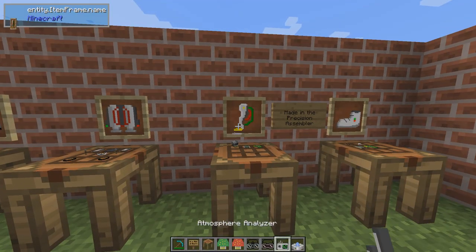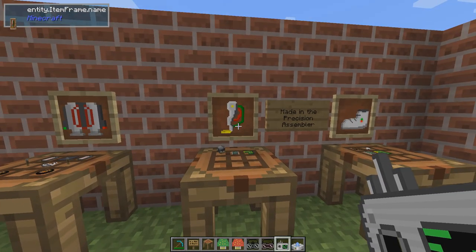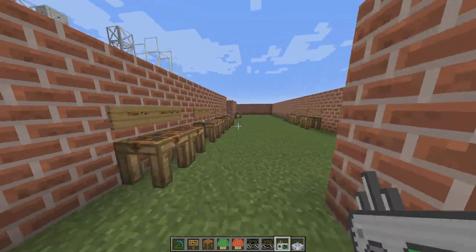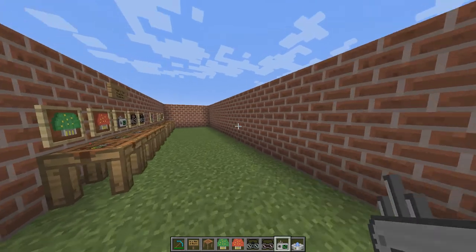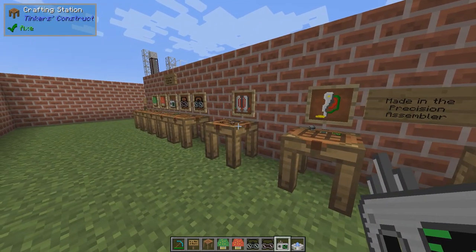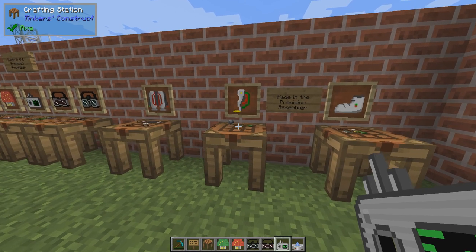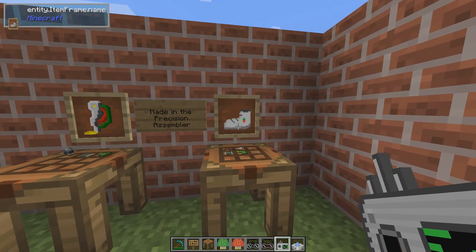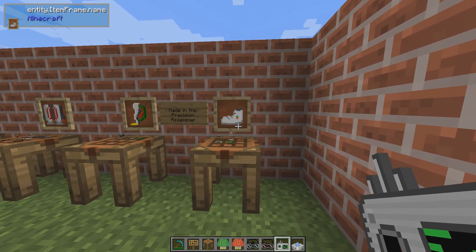The bionic leg upgrade can actually be stacked — if I run like this I will get quite a nice speed boost and it doesn't even require power. So this can be useful when exploring both on Earth and up in space. And then perhaps the very useful item for everywhere in the universe is the padded landing boots.